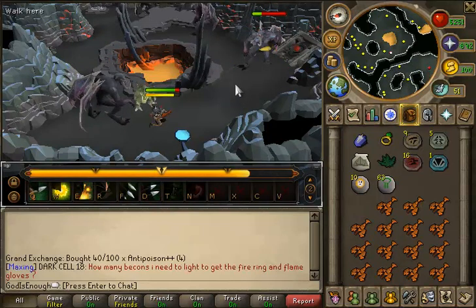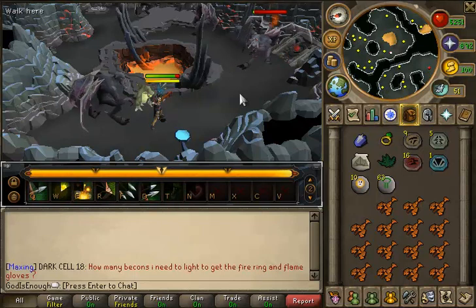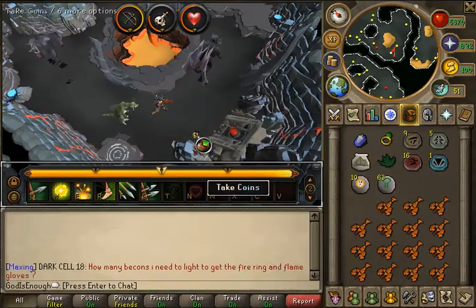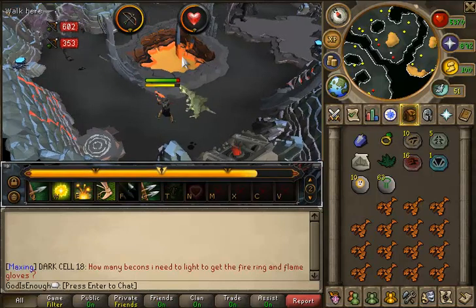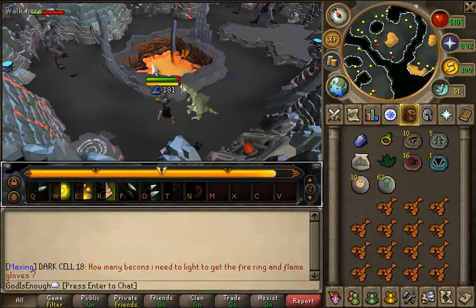I'm guessing at the moment there are no infernal urns in the GE. So hey, if anyone has infernal urns — the kind that you can trade — I'd really like to buy some. Come into my friends chat and I will buy them from you for 500 each. Just on the off chance that anyone has infernal urns, because there are absolutely zero in the GE, which is a bit frustrating.